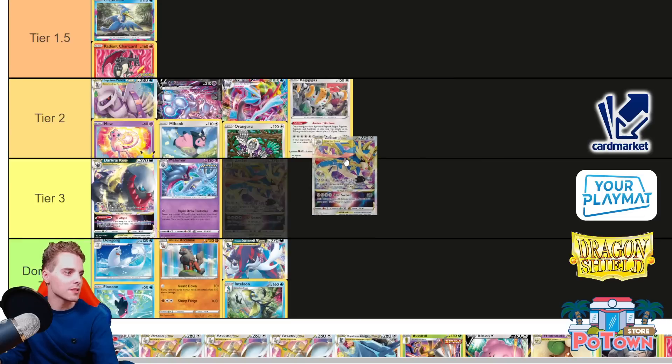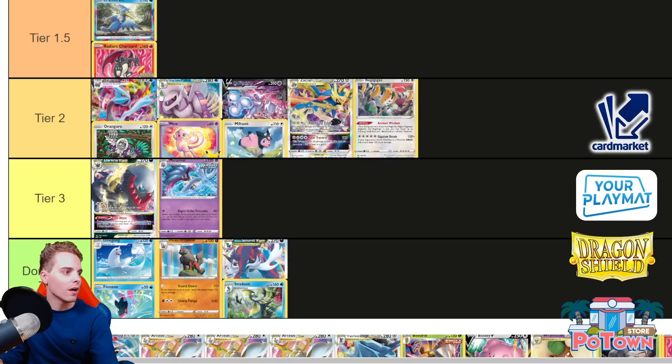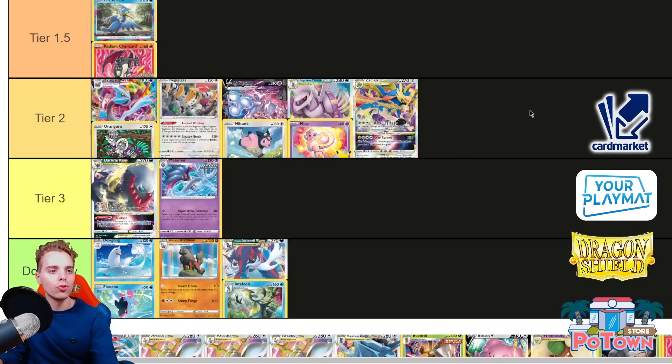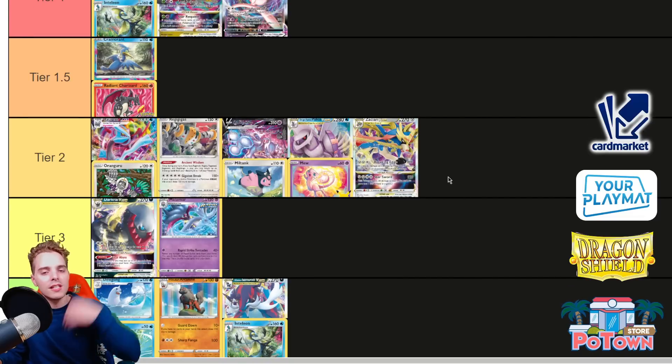Another solid Tier 2 archetype is Zacian VSTAR. It has the capability of one-shotting any VSTAR in existence with Star Sword. You have Metal Saucers and Zacian with Intrepid Sword — great feats for this deck. You can utilize other attackers, like one-prize Dialgas to help with your Miltank matchup. Maybe Cancelling Cologne could work against that matchup too. Having a Zacian V that can suddenly transform into Zacian VSTAR is very great. You can use Brave Blade for 230, survive a hit, evolve, then do Star Sword for a lot of prize cards. A lot of basic Vs can't hit back, so you can donk people as well with Brave Blade. New life is being breathed into this Zacian deck.